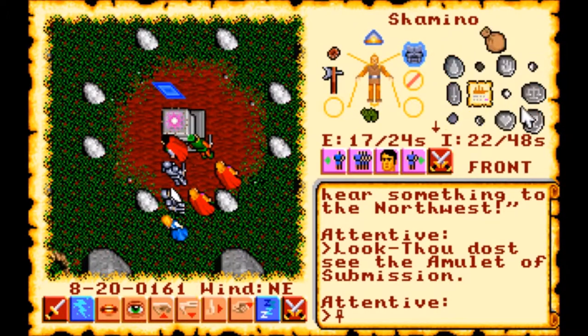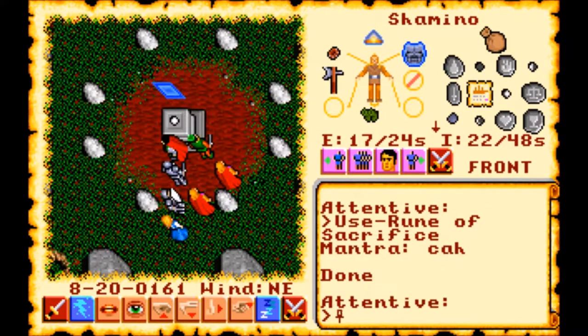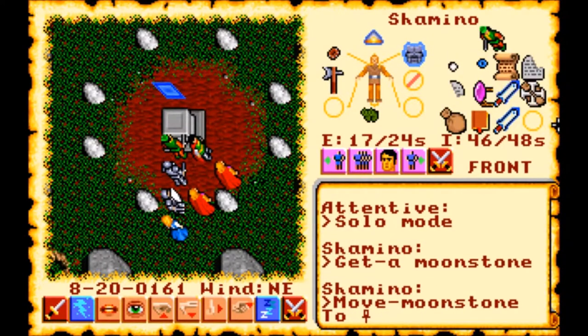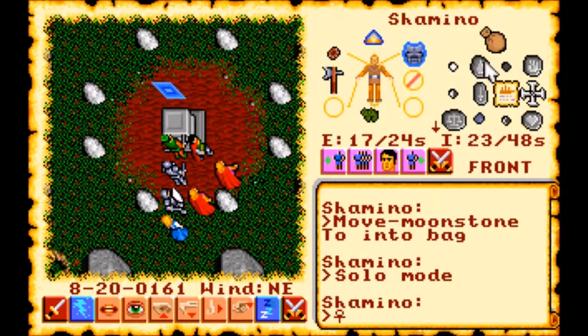Let's go to Shamano's inventory here. We're going to use the Rune of Sacrifice, and the Mantra of Sacrifice — as we may all remember that we learned earlier — is Ka. Done! Shamano, go ahead and grab that Rune, and we'll move that into our Rune bag. Fantastic! We now have one, two, three, four, five of the Moonstones.